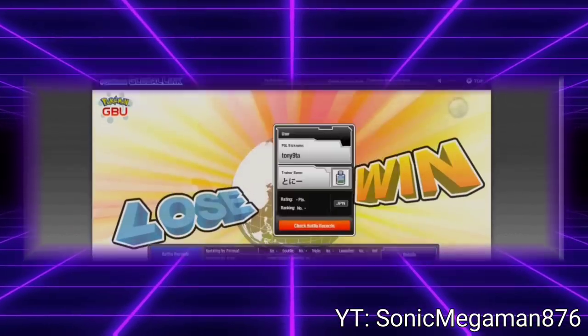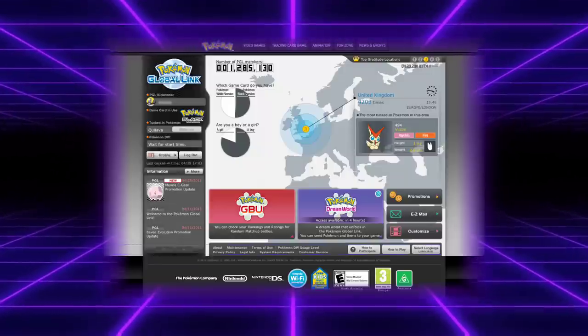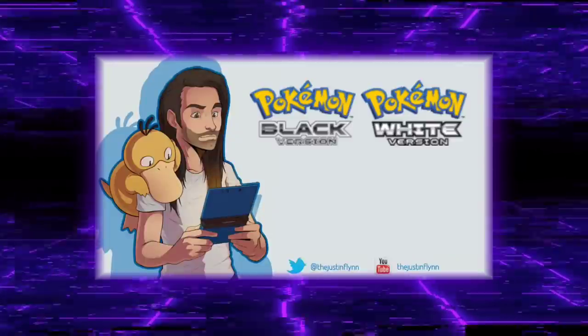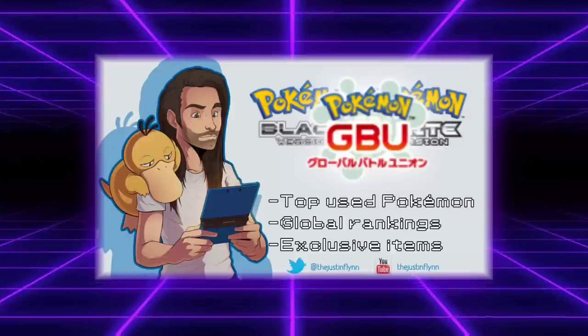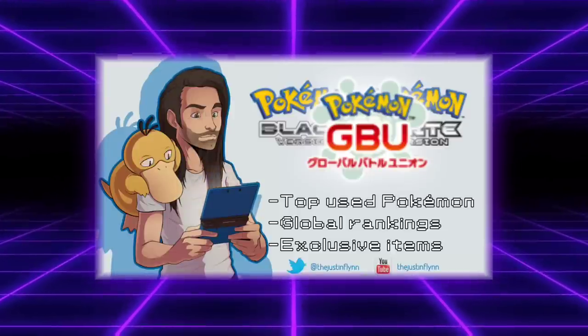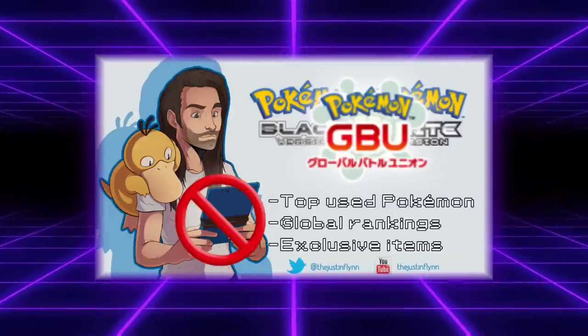The Pokemon Global Link began in Gen 5. This website was a hub for many things that have now gotten integrated into the games themselves. It mostly existed as a limitation of Pokemon being played on handheld gaming systems. To allow players to see top used Pokemon, global player rankings, and distribute exclusive items all on a DS game would be a pretty huge undertaking, so this website held all of those functionalities as a workaround.